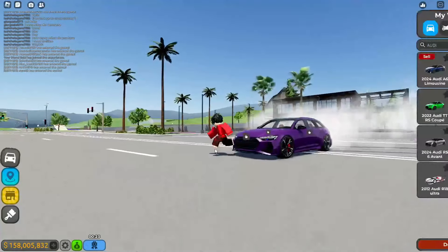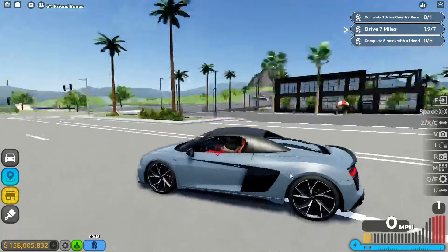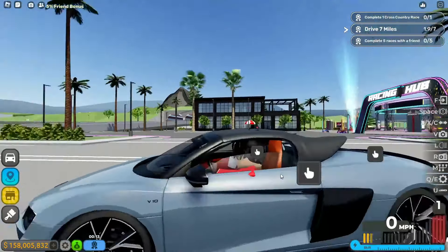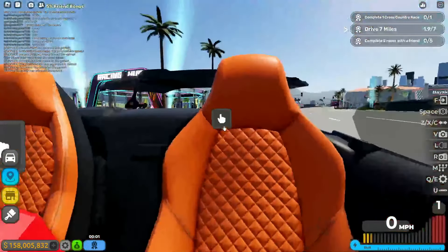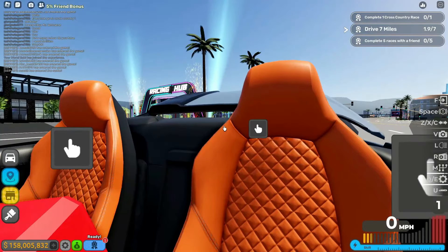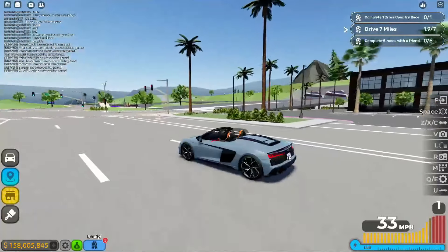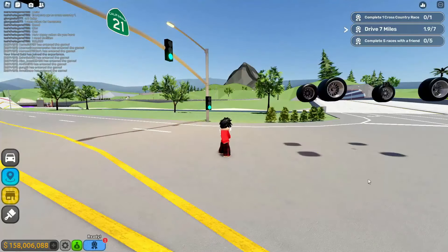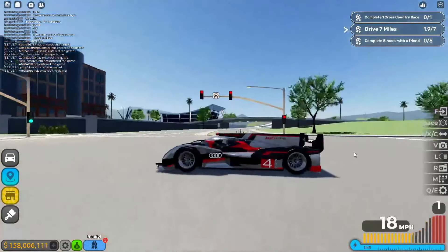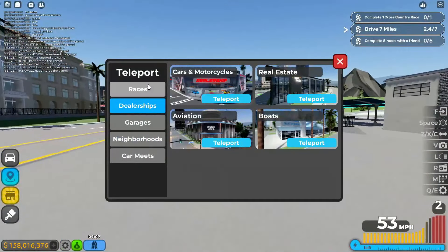The interiors all look really similar which is a bit weird, but whatever. Then the R8 Spider — I'm putting the roof down because I actually prefer it that way. The detail is pretty insane for a licensed car, and you can't really hate on an R8. And of course the most exciting car is the R18 Ultra — probably my favorite out of what I bought today.